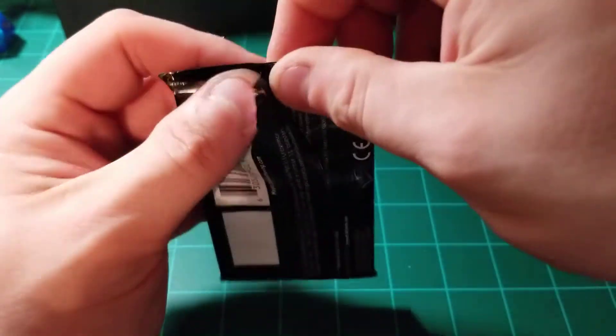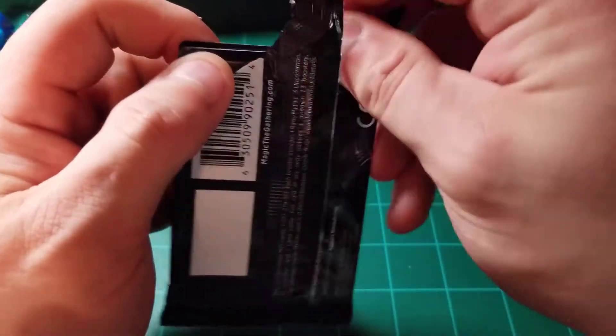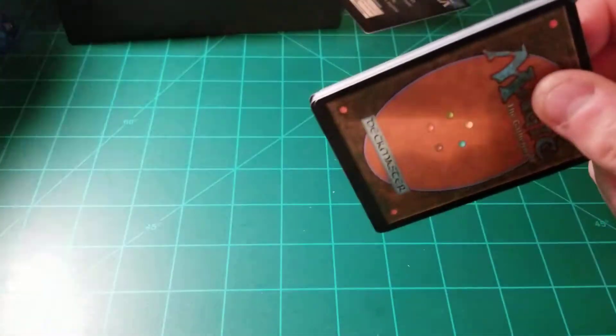I will say this for the Core 2021 cards — they open more easily than the Ikoria ones. It's like a little thinner foil or something.